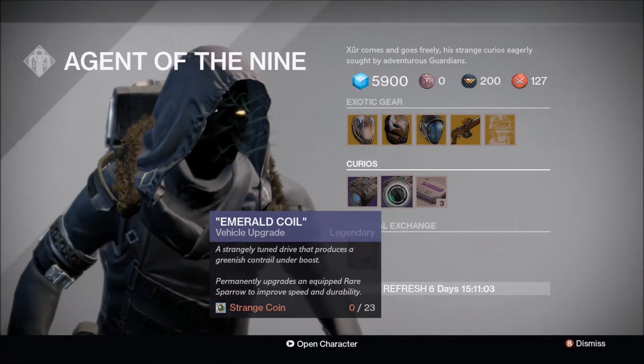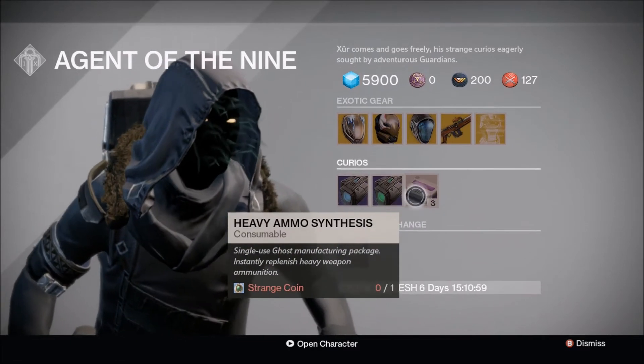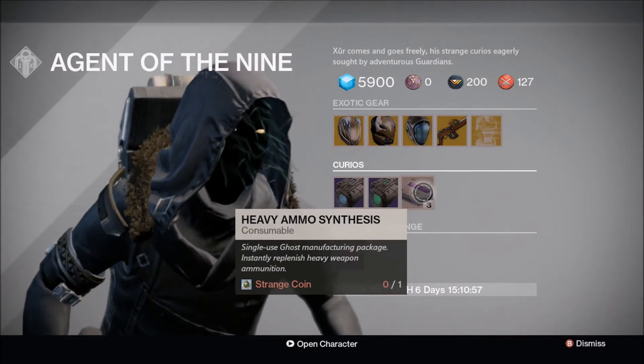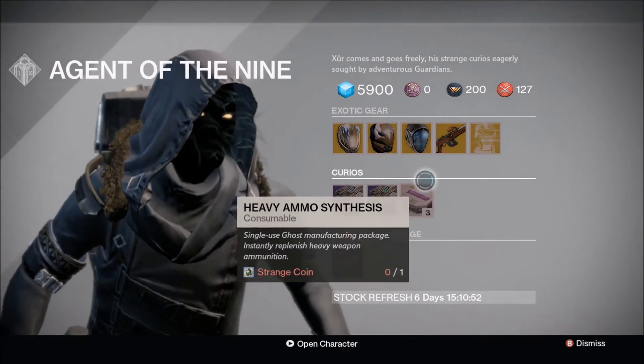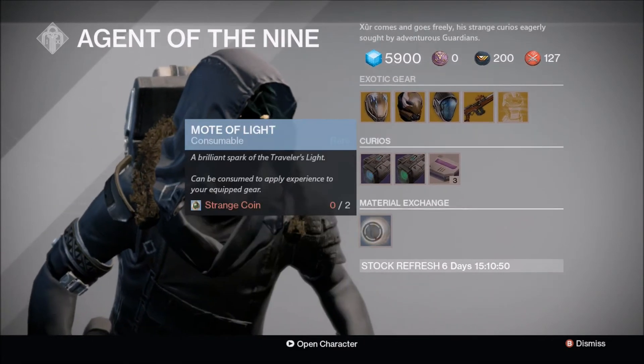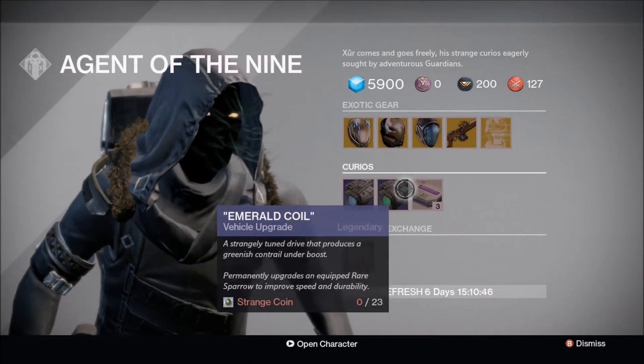He's got the Plasma Drive, Emerald Coil, and Heavy Ammo Synthesis. They nerfed it — instead of five for one Strange Coin, you now get three, which kind of sucks, but it's still Heavy Ammo. And of course, the exchange of two Strange Coins for Motes of Light.